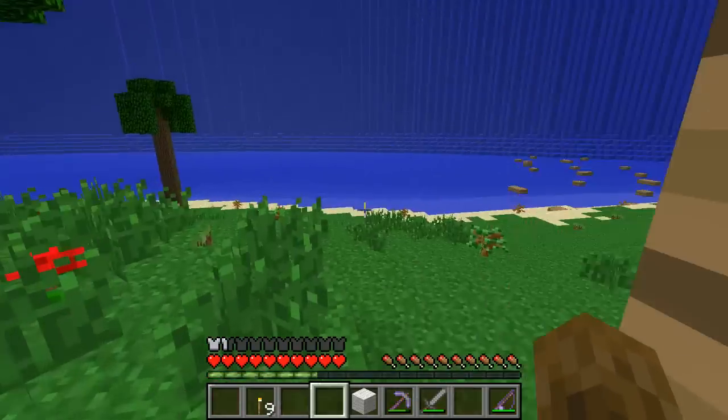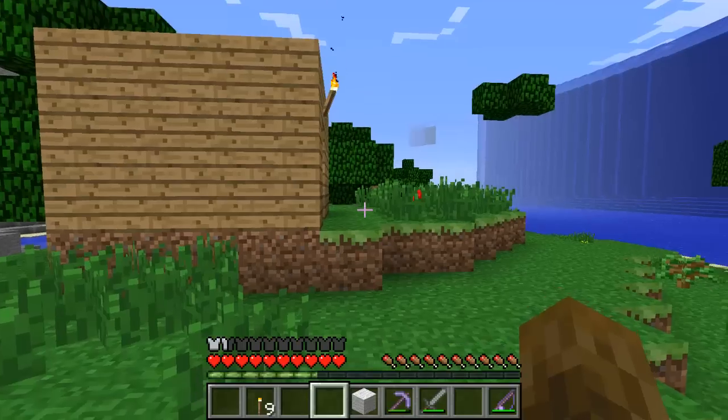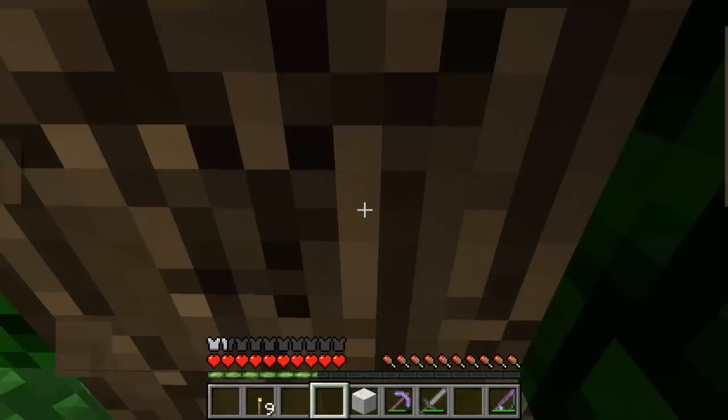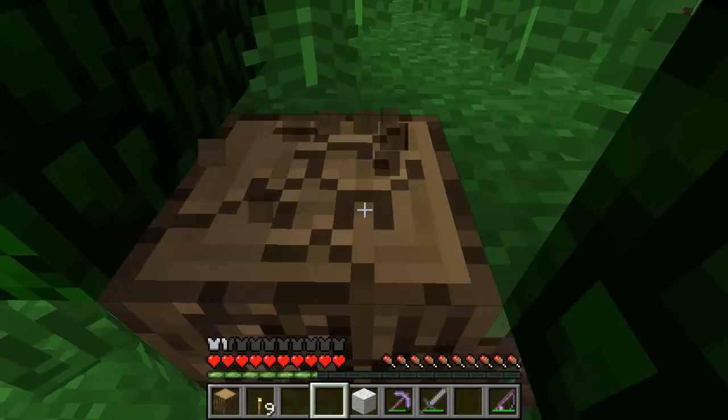If we get some more wood, we can hopefully build a door to our house so it's a bit safer. We need to punch wood so that we can build an axe to chop down wood — it's a never-ending circle. But yep, punching wood like a pro.